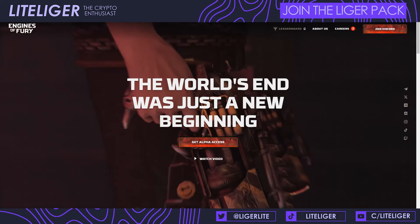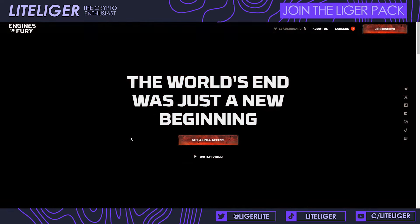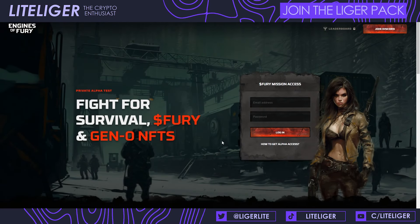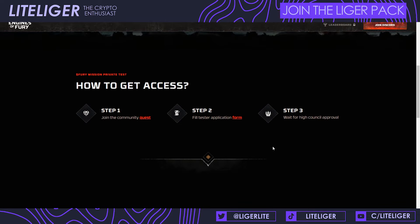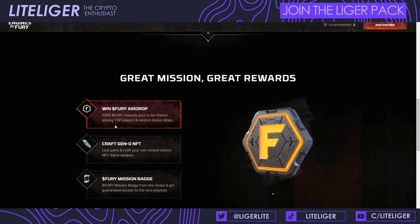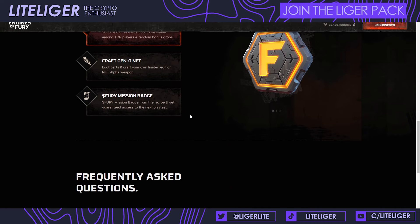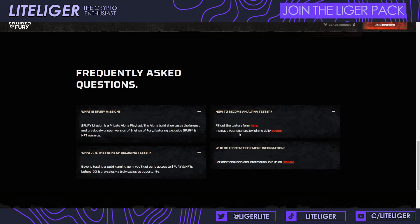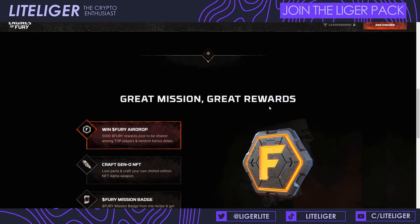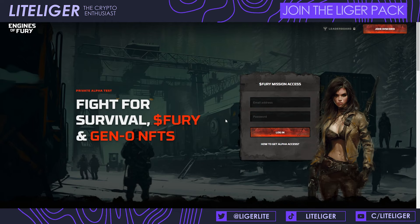Tenth is Engines of Fury, a Diablo-style game that looks pretty high quality. You can join the alpha, and during the alpha you earn Fury points and Gen Zero NFTs, which are unique and — to my understanding — not tradeable after this early access phase. There's a limited amount of Fury, and it will be distributed to top players, plus random bonus drops for people who play the game. We might do a dedicated video on this in the near future, as it does seem like a high-quality GameFi project.